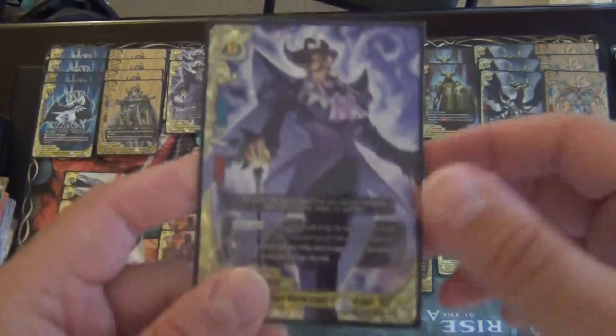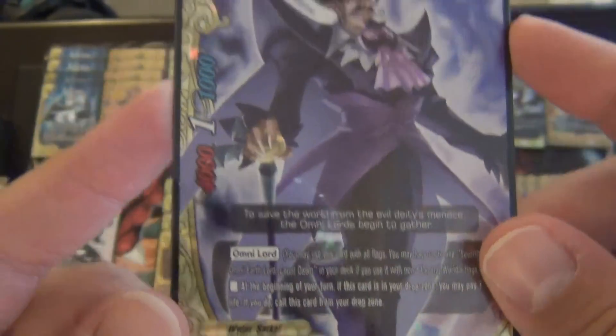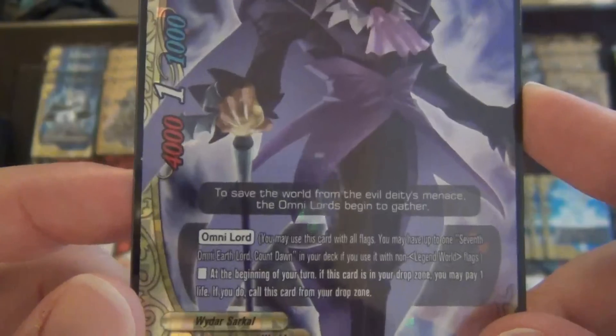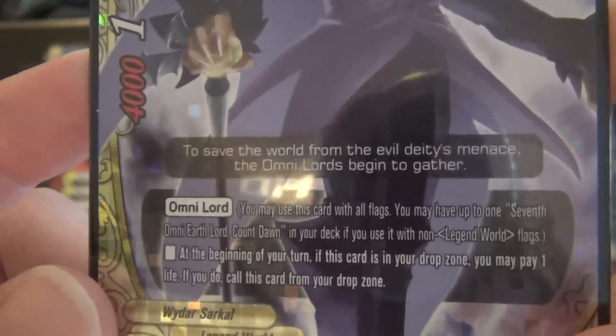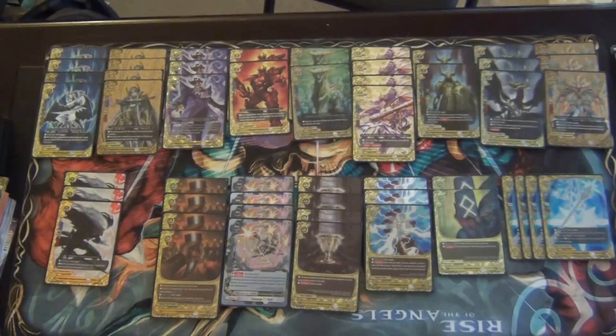Next, we play 3 copies of the new size 0: 7th Omni Earth Lord, Count Don. He's a 4/1/1, size 0 — pretty strong for a size 0. He's an Omni Lord with the Omni Lord I attribute. At the beginning of your turn, if this card is in your drop zone, you may pay 1 life to call this card from your drop zone. I love this card, especially from the point of view that I can use my board to deal myself damage to get into symbol guards. That's what I enjoy the most — I don't have to take any of my opponent's damage unless I want to.